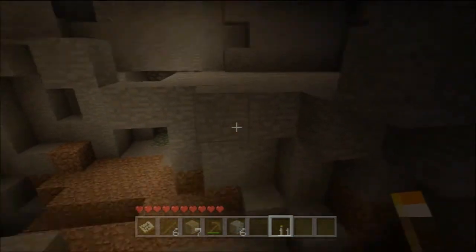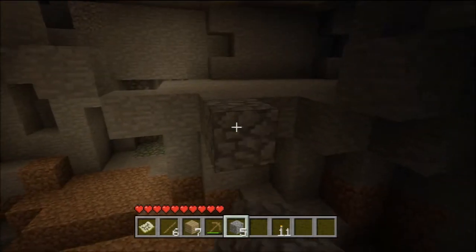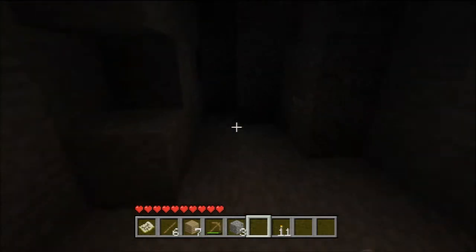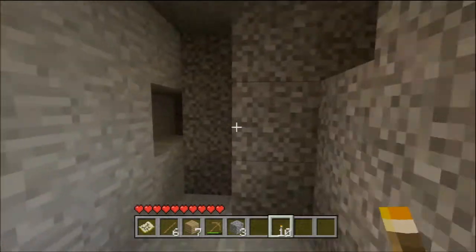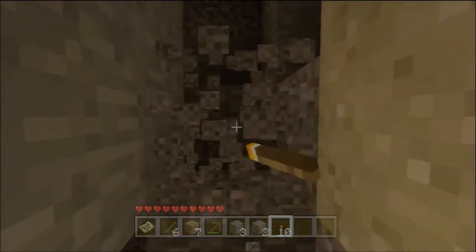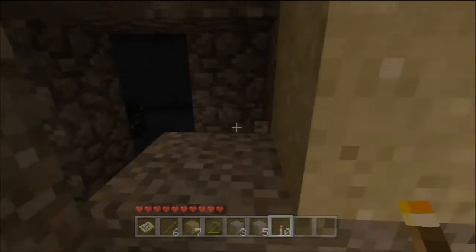The last mob spawner — number three — has a tiny bit of digging involved, but not really very much. It's only when you approach from this side that you need to dig. Basically if you go through this gravel you'll find the mob spawner here.